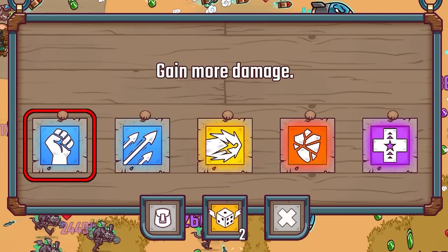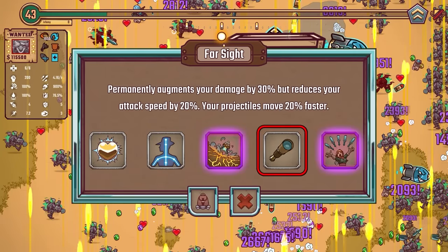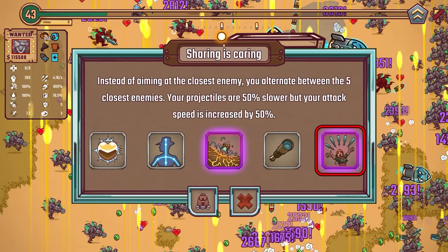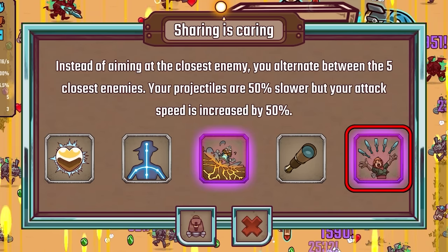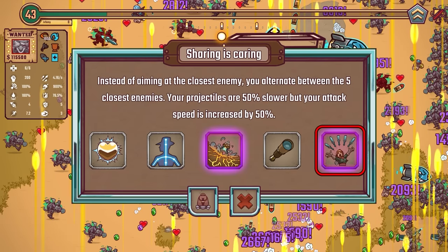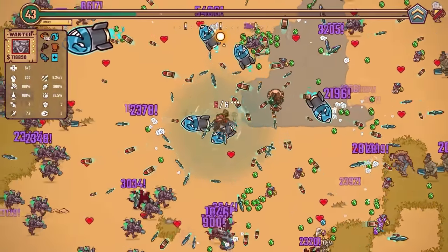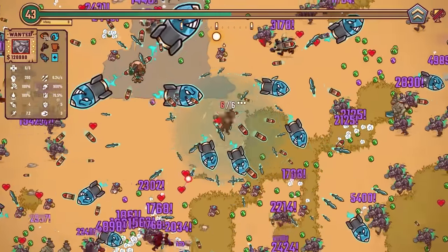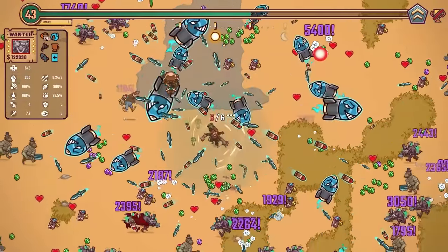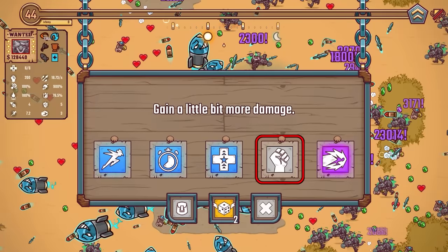Oh here we go — two purples! Instead of aiming at the closest enemy you alternate between the five closest, your projectiles are 50% slower — I don't like that. But attack speed increased by 50% — sod it, I've tried it. The thing with slower projectiles is enemies can get closer to you, but if I'm shooting more then there's more on screen. Enemies do seem much further away now. Let's just gain a little bit more damage — cheeky 5% increase, not great.